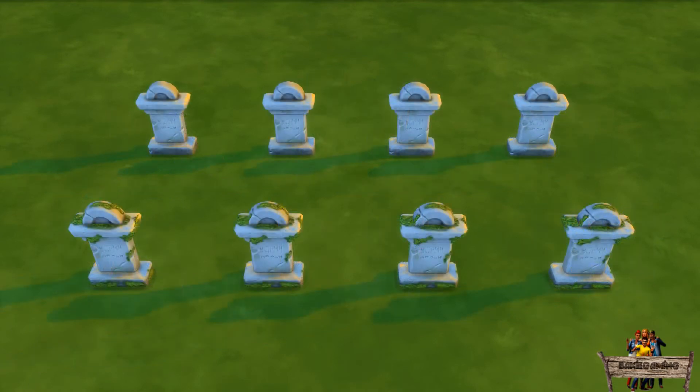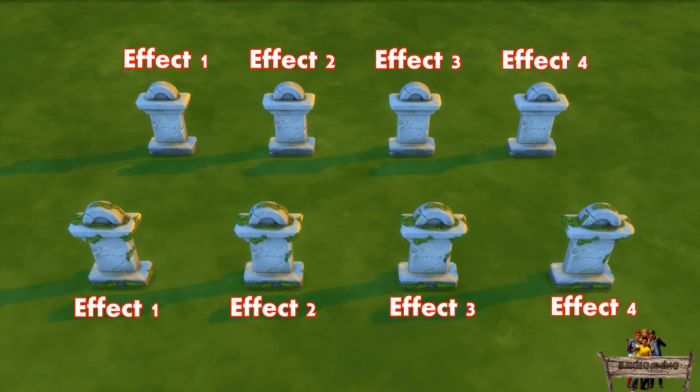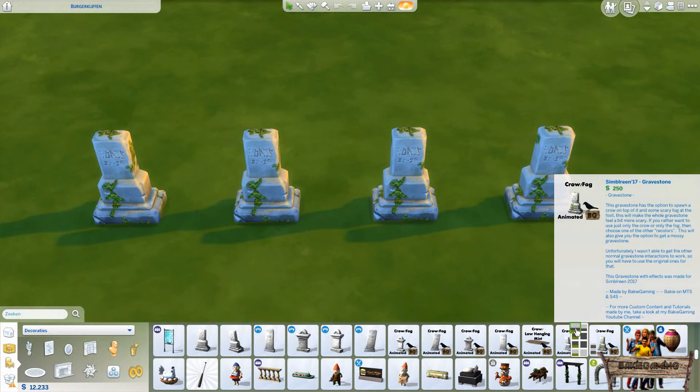Now let's take a look at the effects I added. Each texture set has 4 different effects. The effects added to the white gravestones are exactly the same as those added to the mossy gravestones, so in this video I will only show you the effects on just one texture set. Each gravestone will have an on/off switch, so you can decide for yourself if you want to add the effect or not. The thumbnails of each recolor will also tell you which effect can be activated.